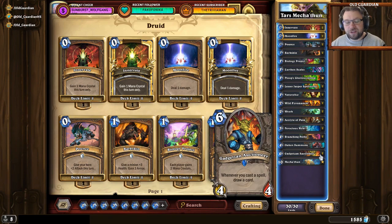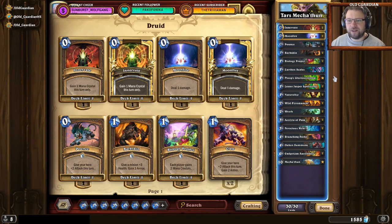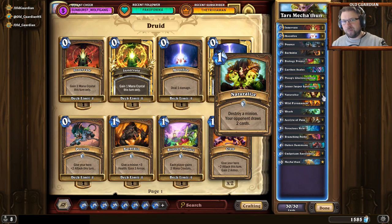You can also cycle a ton with Gadgetzan Auctioneer. Ultimately your goal is to empty your hand, empty your deck, empty your board, and finally have just three cards in your hand: Mechatoon, Innervate, and Naturalize. Then you play Mechatoon for 10 mana, play Innervate to gain an 11th mana, and naturalize your Mechatoon — and boom, that's a win.